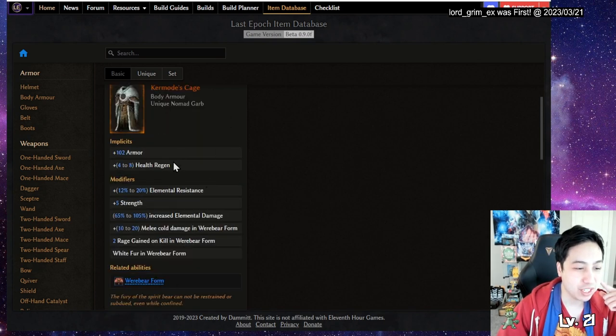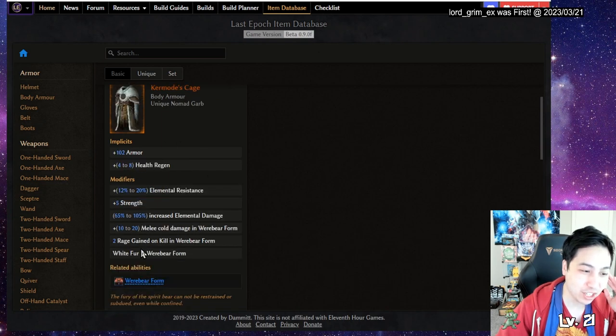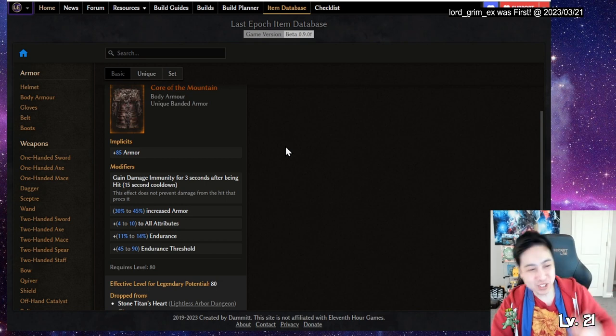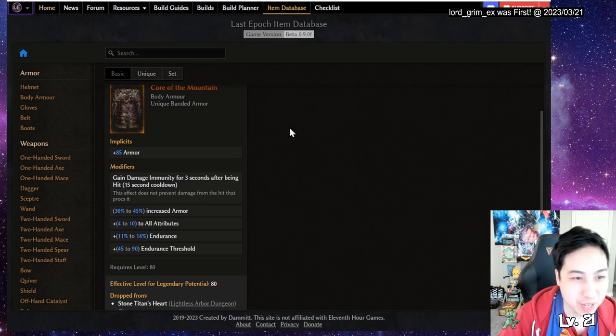Then we have my armor. The only things I like about it are the rage on kill, the skin change, and the strength and elemental resistance. I would like Radical for this because it gives damage immunity, but the rage on kill is just too good. Though damage immunity plus one to all attributes with Radical might be the better build to go for because of the ring I'll be mentioning.